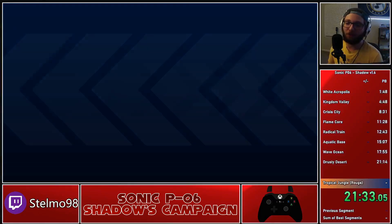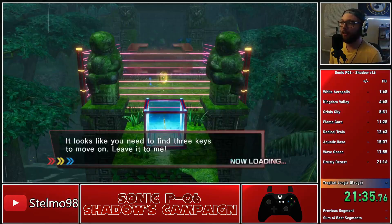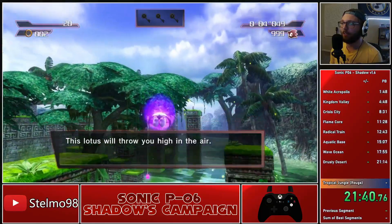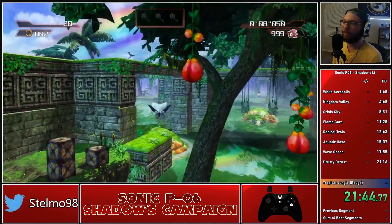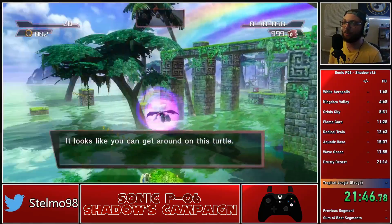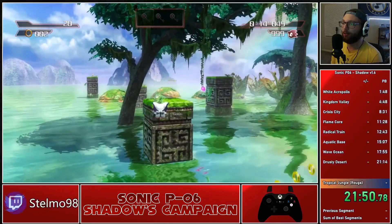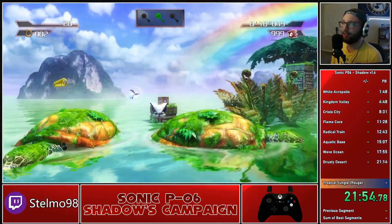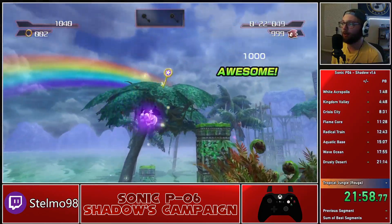We are going to go ahead and finish off our time with Shadow's speedrun here — not with Shadow, but with Rouge. We're going to skip that cutscene. Unlike Kingdom Valley where all three keys had three locations, the final key is always in the same spot. So there are only nine different key sets here, which makes Tropical Jungle a little bit easier to learn. They're both relatively easy to figure out.